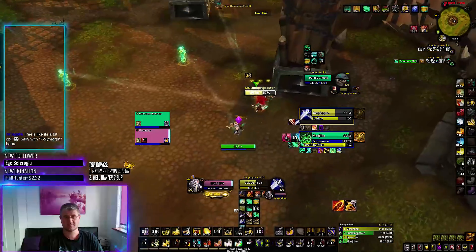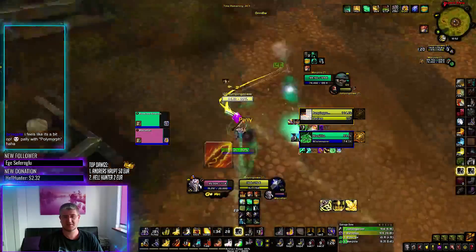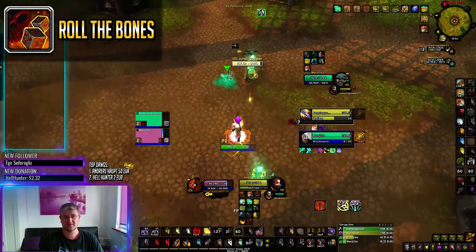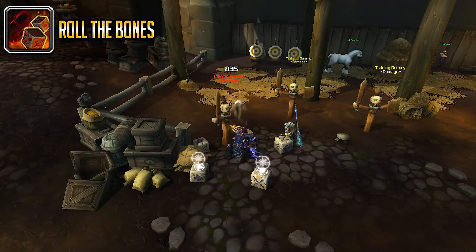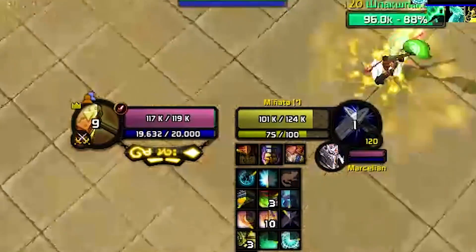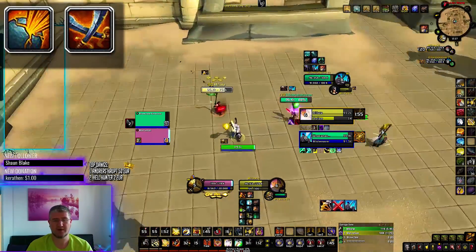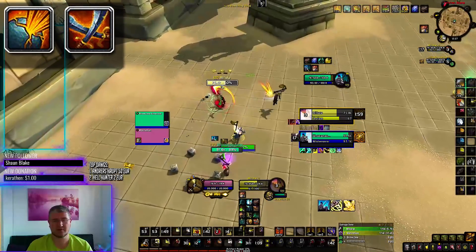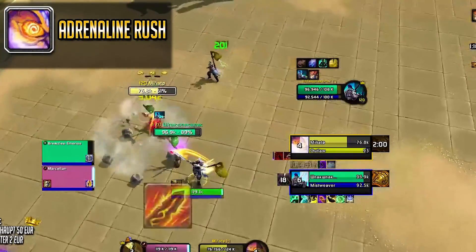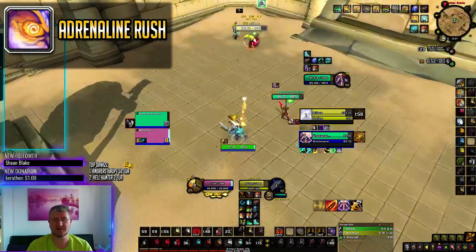Outlaw Rogues have multiple ways to burst you down, this spec being much more versatile than Assassination. First, be aware of what buffs they get from Roll the Bones — Outlaw Rogues spend combo points for Roll the Bones, which has a chance to provide 1, 2, or 5 buffs ranging from average to crazy. When you notice at least one of Broadside or Grand Melee on their character frame, those are the scariest, and it's best to be ready to pop a defensive cooldown. The next thing that will happen is Adrenaline Rush — giving them 60% increased energy regeneration and 20% attack speed for 20 seconds.